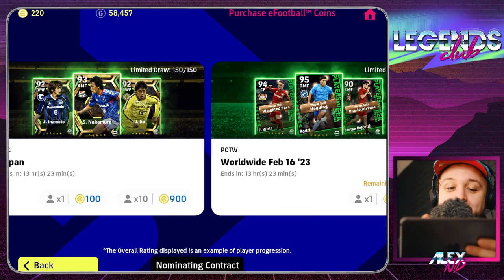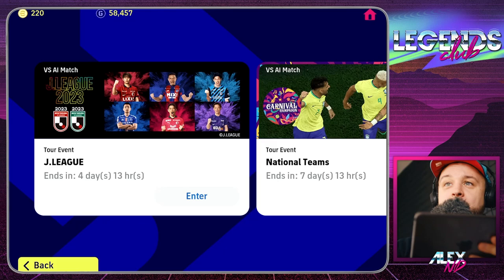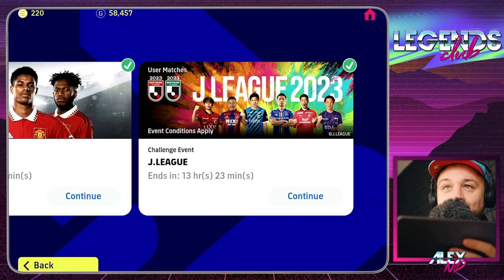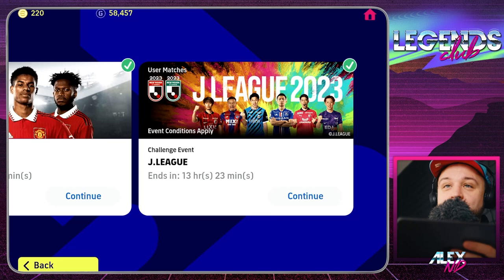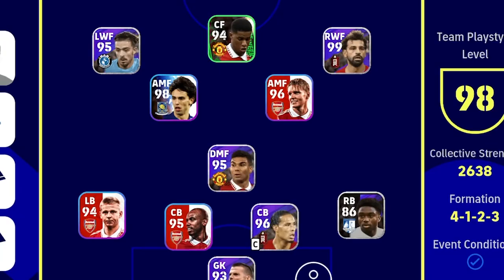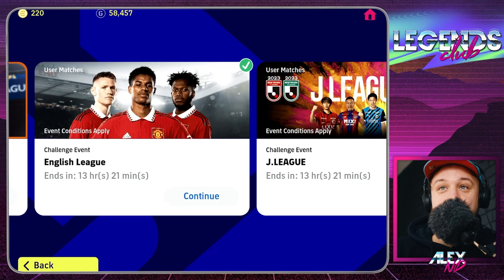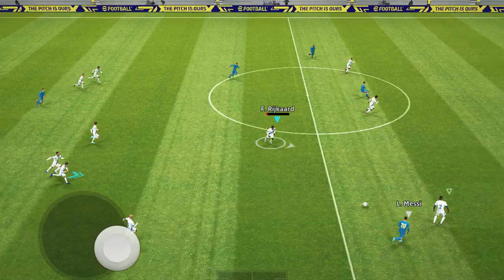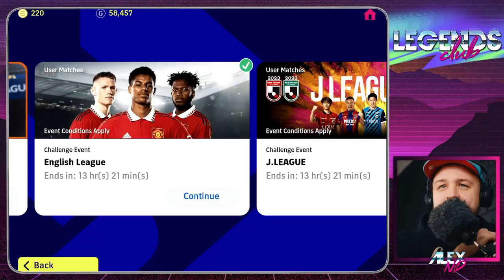Other ways to progress — aside from logging in every day to claim coins — is playing the events. Events can be a little difficult, especially if you're playing them right on the day they're dropped, like Thursdays, when they're updated. A lot of people are playing then and it's extremely competitive. If you're new to the game, you may find yourself struggling to complete those, especially if you don't have the required players. For instance, for the English league event, because I have so many Premier League players, I was able to build a solid team and felt comfortable. I'd suggest trying events a little bit later, not on the day they're dropped.